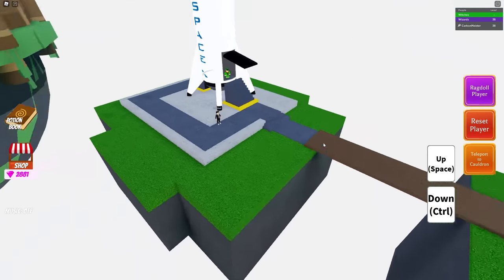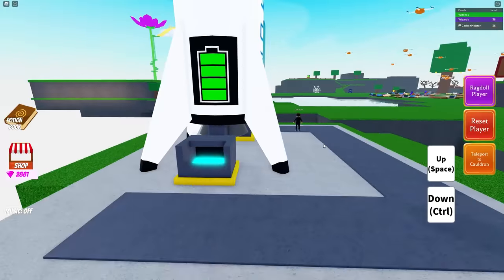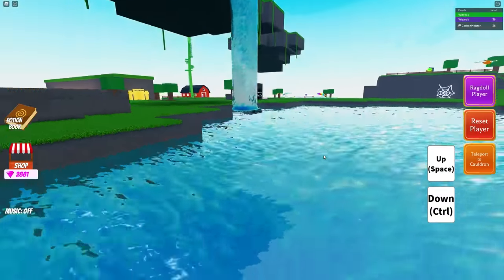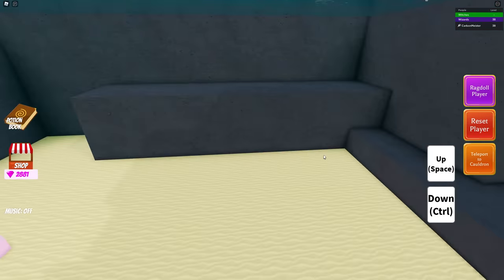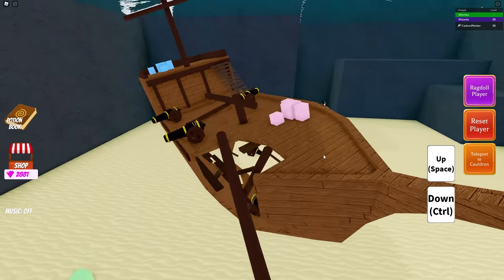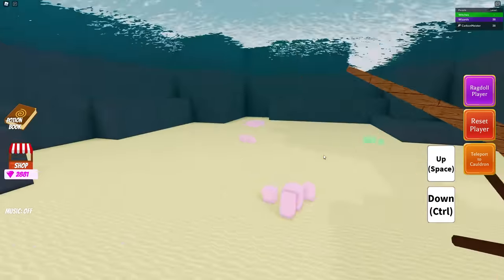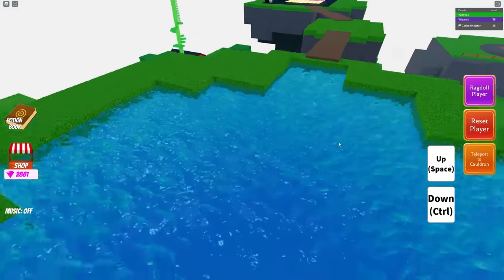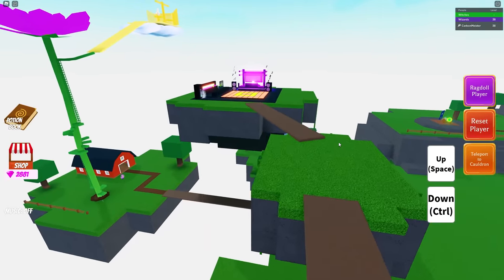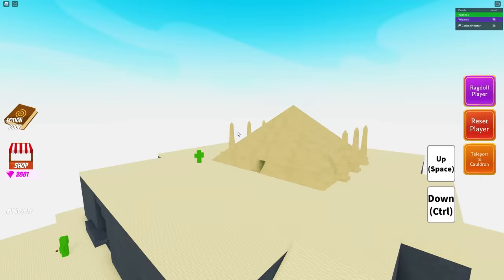Another area that hasn't been used much for hidden ingredients is the Elon Musk launchpad, but there doesn't seem to be anything here either. Inside the pond we haven't received anything in a very long time — there are a lot of ingredients crammed in here so chances are they wouldn't put it here — but worth a quick look. Nothing inside the pond, and absolutely nothing inside the club.